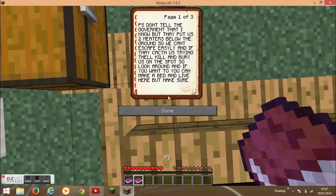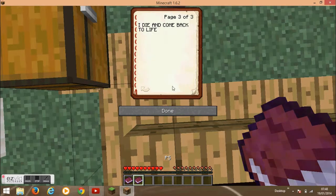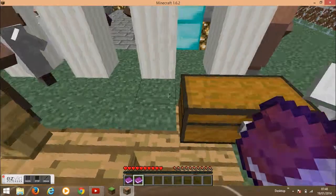Yeah, it's about a year ago when I wrote it. P.S. Don't tell the government that I know this, but they put us two metres below the ground so we can't escape easily, and if they catch us trying they'll kill and bury us on the spot. So look around, and if you want you can make a bed and live here. But make sure to stop at the future to see what will happen — like will everyone be dead, or will the world be saved? P.S. Do not look in the hole behind the three-storey house. These are my last words till I die — just don't read the rest of it.